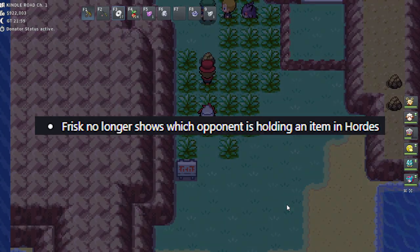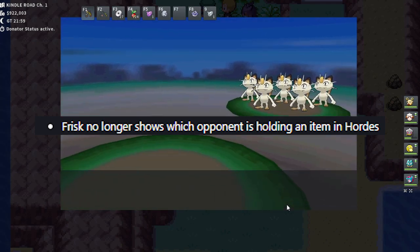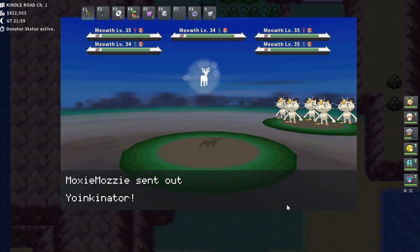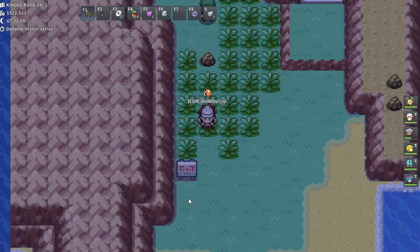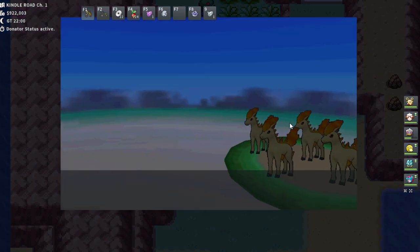First change: Frisk no longer shows which Pokémon has the item or items. This sucks. It may be a balancing thing, but actually the second change is the real balancing thing. This is the change they made — maybe Frisk wasn't meant to show items. So now you have to use Thief and guess which Pokémon has the item.